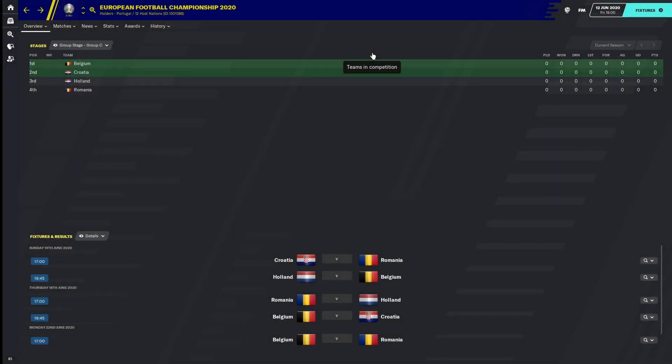Welcome back to the channel. My name is Abram and welcome to another look at one of the groups in the Euro 2020 simulation on Football Manager 2020. Today we're looking at Group C, which is anybody's to win looking at the four nations in this group: Belgium, Croatia, the Netherlands and Romania.